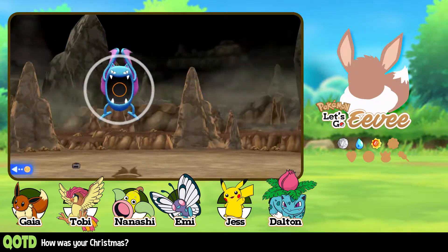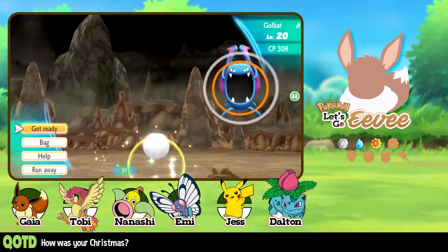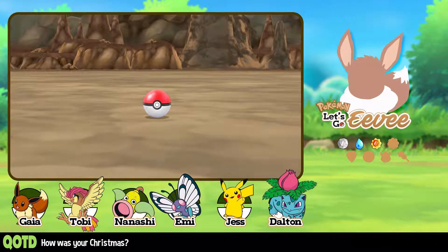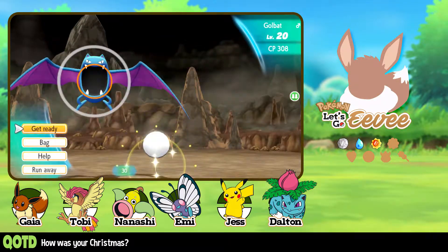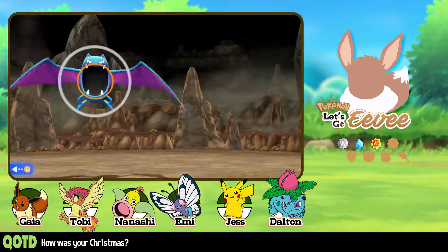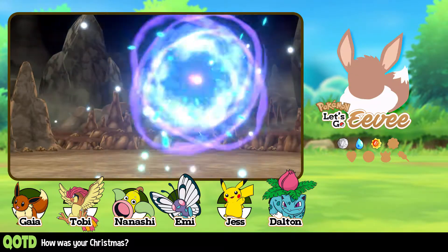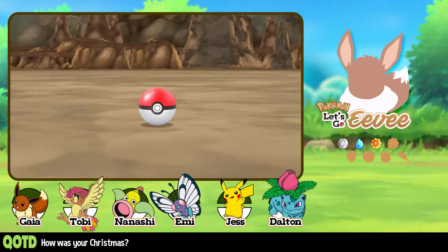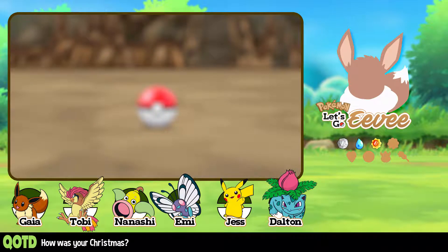Wait for it — I missed. Dang it. There we go. I was about to throw it directly into your mouth hole. You have a large target, so... I thought that was gonna be first ball. Well, it won't be first ball — I missed the first ball. Fly into my Pokeball. Two. Three. Click. Perfect. We did the thing — we're just on our catching spree.